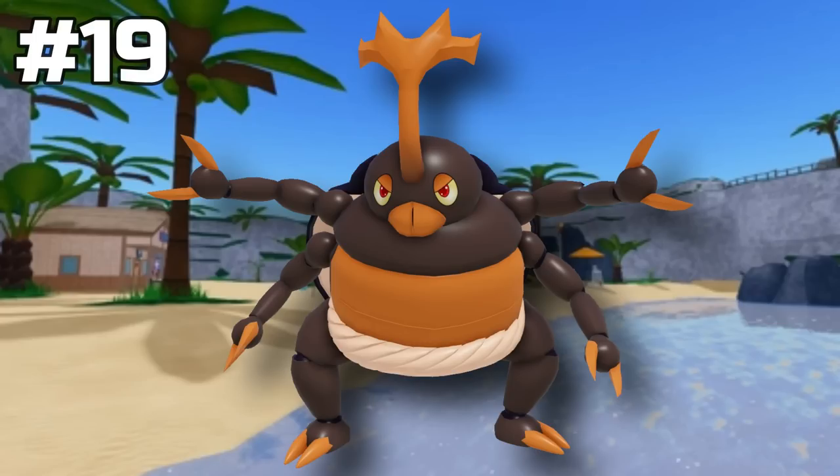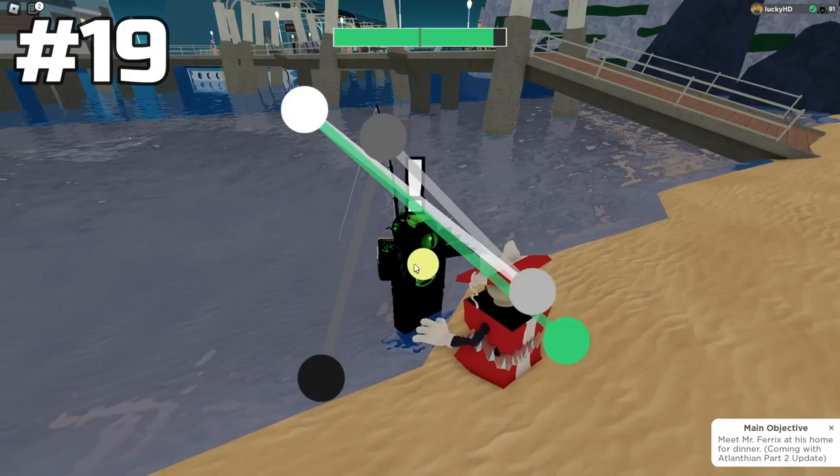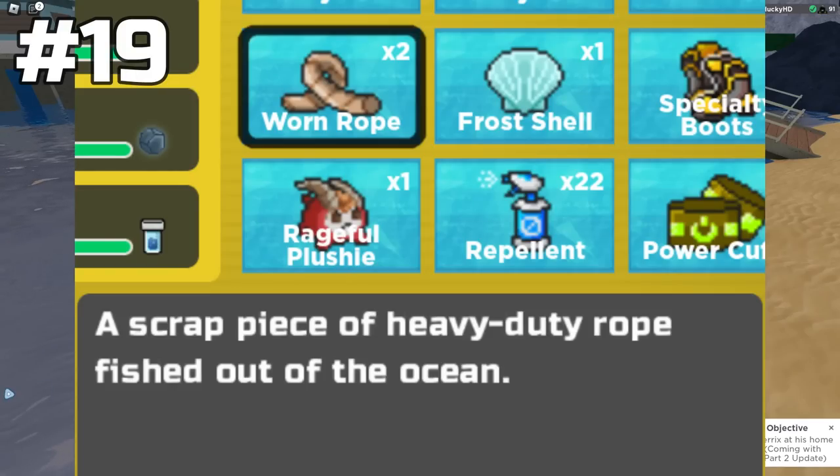First off, we have Sumo Beto. In order to get Sumo Beto, you need to catch yourself a Propay and then evolve it with the Worm Rope. Now how do you get the Worm Rope? You have to fish it up at a rare chance in any of the Lotta Sun Beach water. Then it doesn't tell you how to actually evolve it or what Lumion it even goes to.